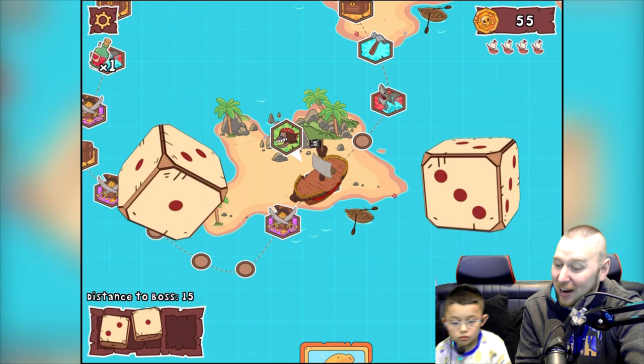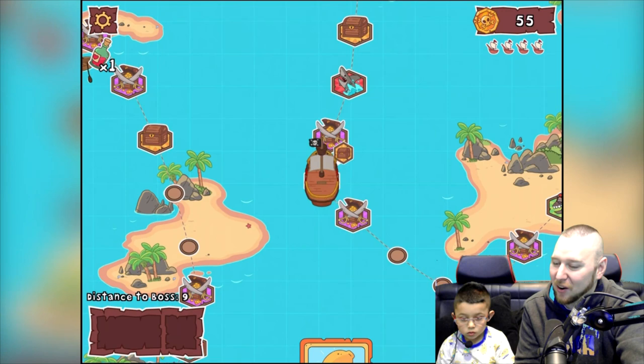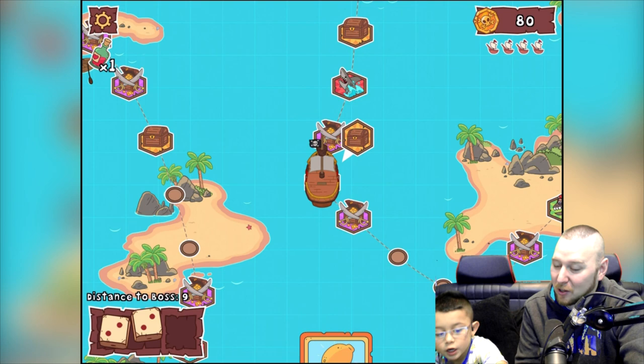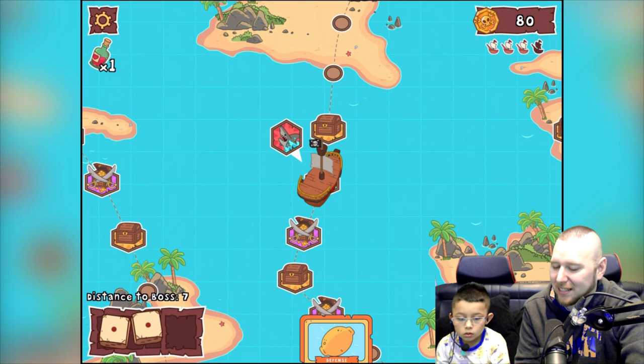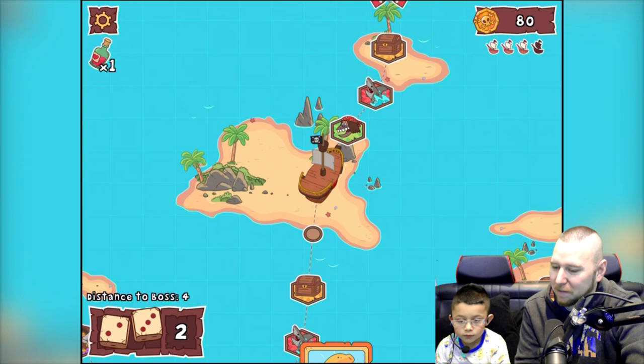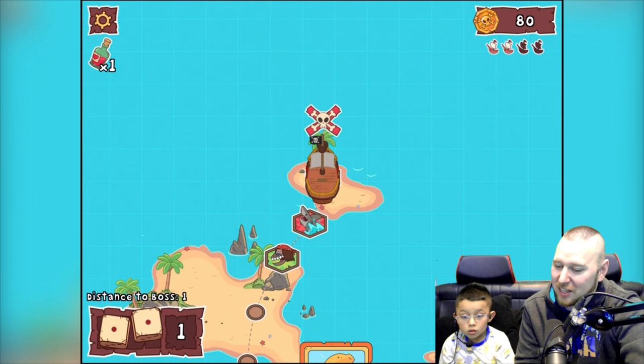Two, four — one, two, three, four — move to the nearest treasure space! We get more treasure! Roll the dice — we're so close to the boss. Oh two! Scurvy rats — 11 of them! Use the lemon? That's four rats — five — one, two, three, four — why 11?! Two — yes — one space to the boss! Boss battle!